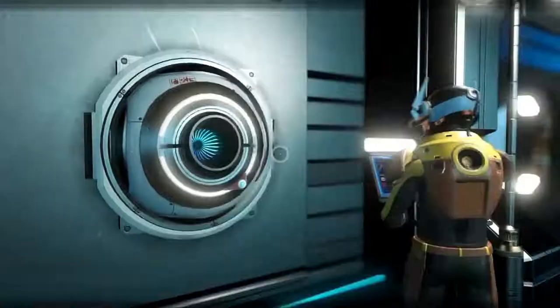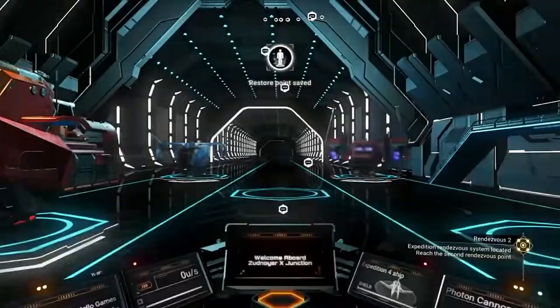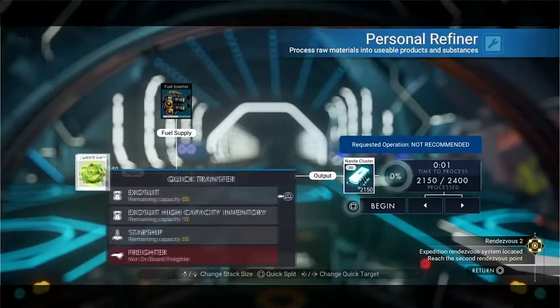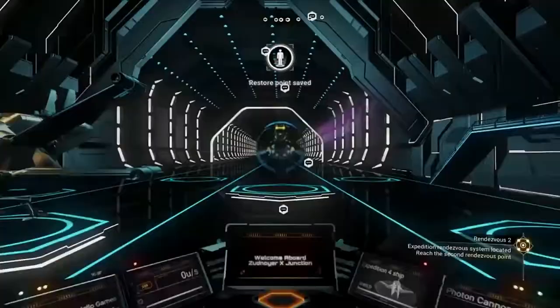We'll head to the space station again because we've picked up quite a few Gravitino balls. They take up a lot of inventory space but they're worth a lot of money, so we'll sell them all out. We'll use up our extension from opening that tab, clean up a bit, do a bit of housekeeping because we're coming towards the end of the phase — just make sure we've got everything in order so we're fresh and ready to start Phase 3.